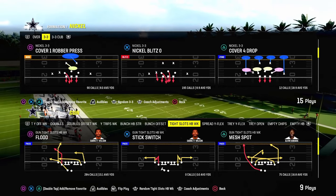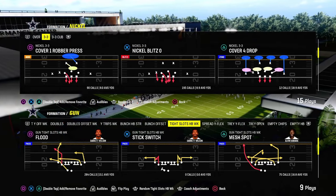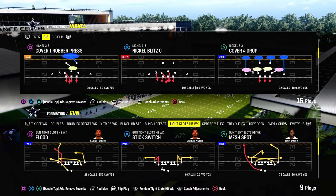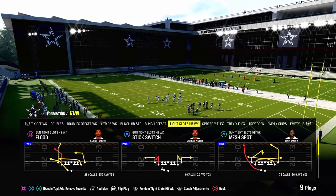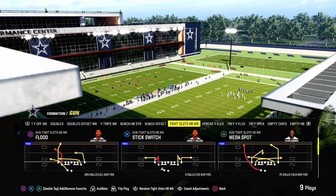Today's video, we're going to be going over what I believe is one of the best overall money plays in Madden 24 right now. It is to play Mesh Spot out of the Gun Tight Slots Halfback Week formation, out of the Cincinnati Bengals Offensive Playbook. You can also find this playbook in the live version of the Bears playbook, and we actually just dropped a full Bears Offensive E-Book.